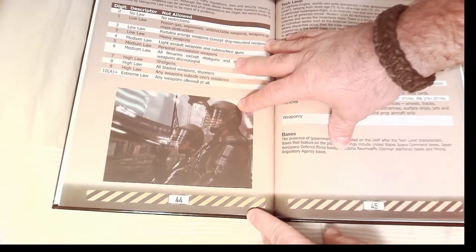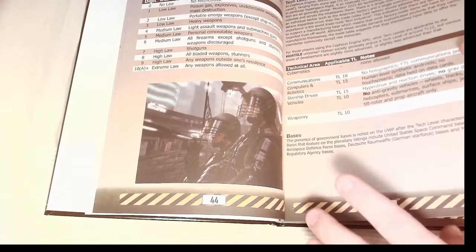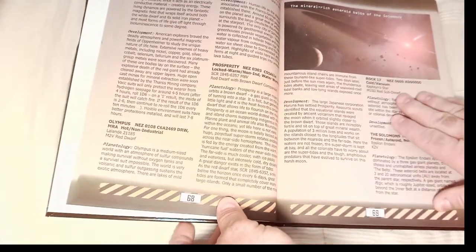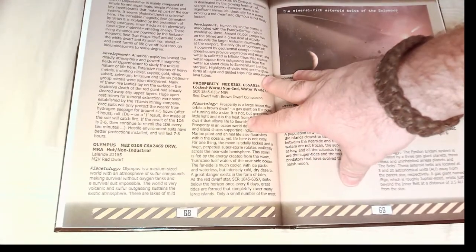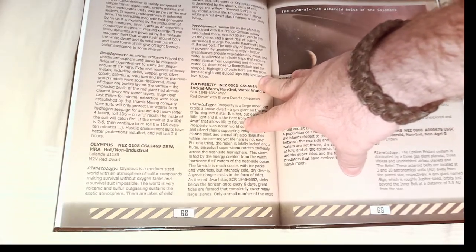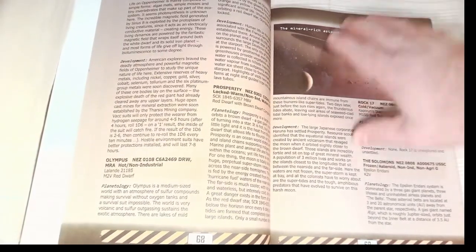I generally don't like too much CGI for people — they just look off even when done well — but the artwork in this book is just beautiful. Paul mentioned he was involved in making the Alien RPG and appreciated its very high production quality, and that's something he wanted to bring to his own work. I'd say he definitely achieved it — this is probably one of the nicest RPG books I own.